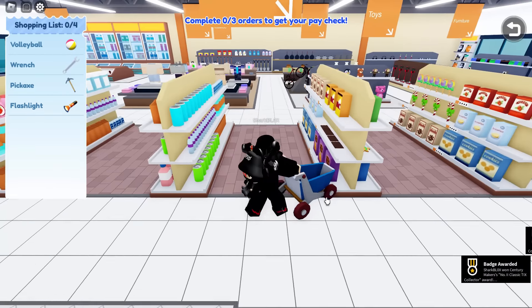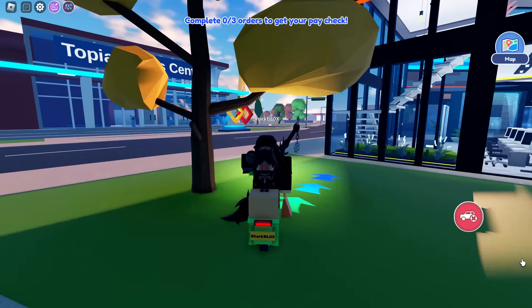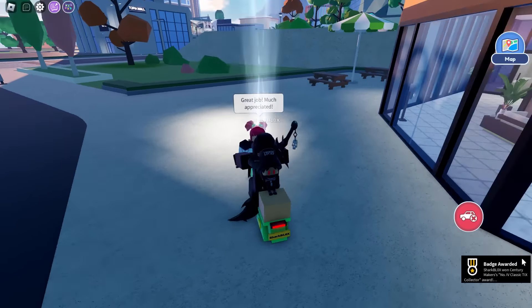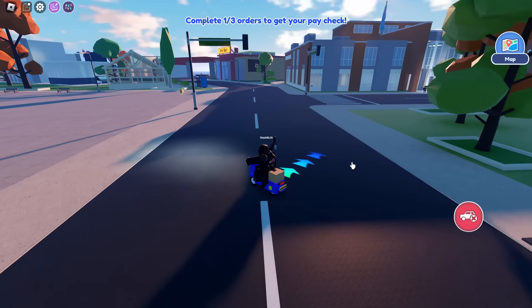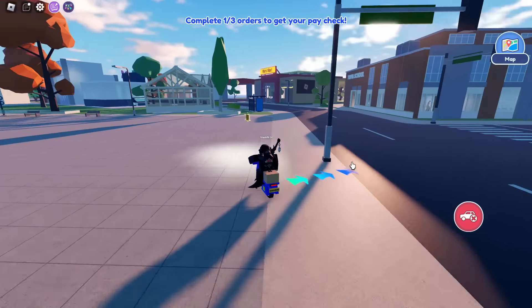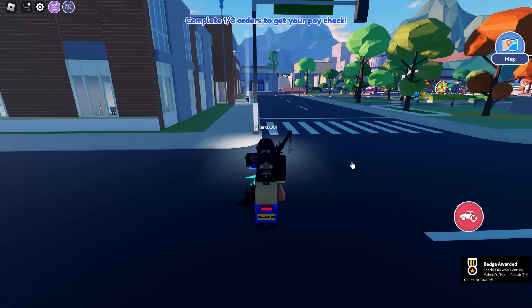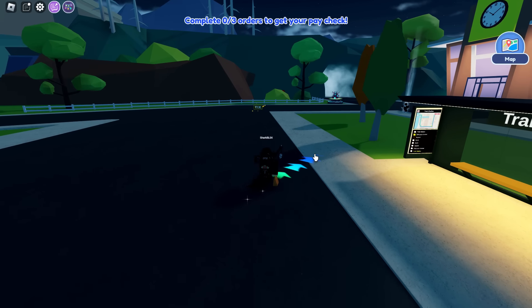I also found a ticket next to the sports shop while doing deliveries. You'll probably find loads of tickets while you're doing the deliveries. I found one at Heritage Square in the middle of doing deliveries, and then another one up by the train station.